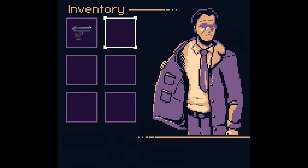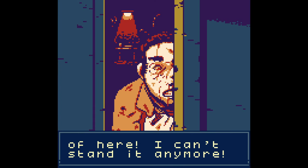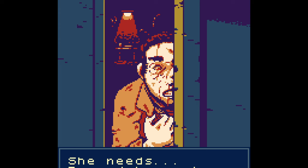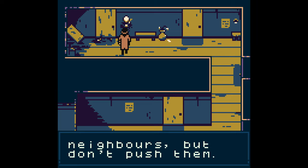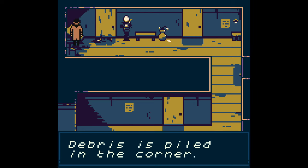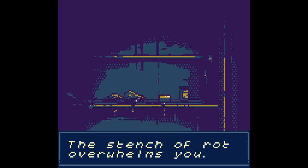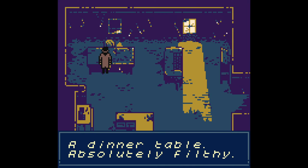'Here is poor Helen's apartment. You're welcome to speak to her neighbors, but don't push them. We're upset after her disappearance. Such a waste.' I thought that was a lamp - that's him. The breeze piled up in the corner. Liking the music. The stench of rot overwhelms you. A dinner table - absolutely filthy. The wall appears to be leaking. The window is jammed shut and won't open.